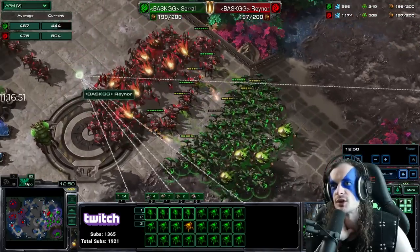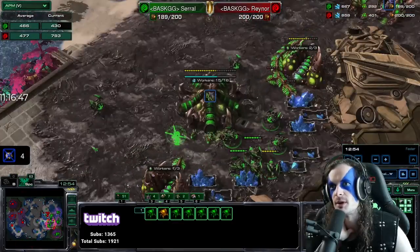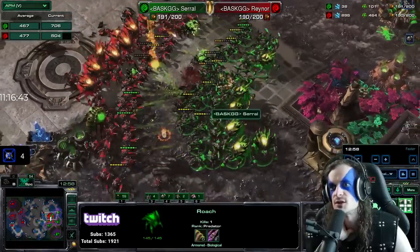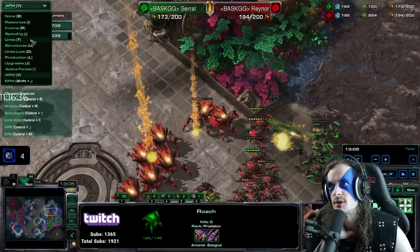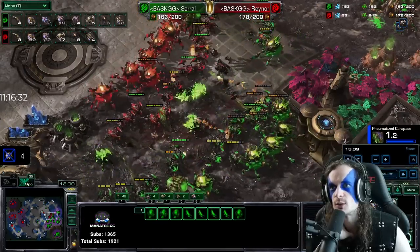What's their average APM? Very close — 468 and 473. These players are flying, pushing buttons on their keyboard and clicking their mouse with ludicrous speed. Both players are maxed out. Banes going to the third base — biles on the roach army. Rainer has two-two upgrades; Serral has plus two attack. This is a massive upgrade lead for Rainer in this fight. The APM of the two players is extremely high. 57 workers to 62.